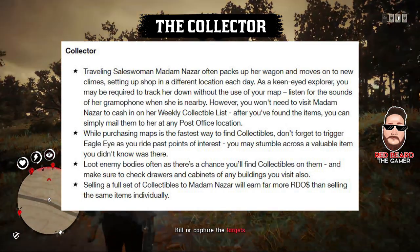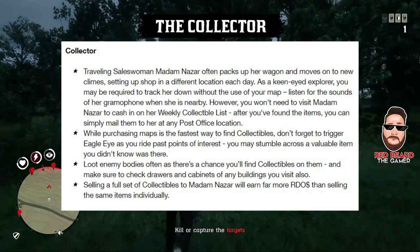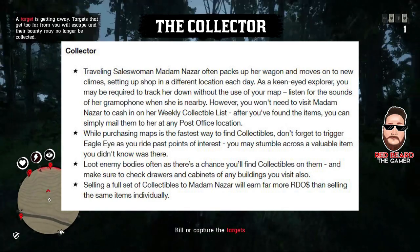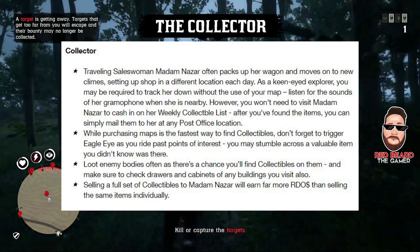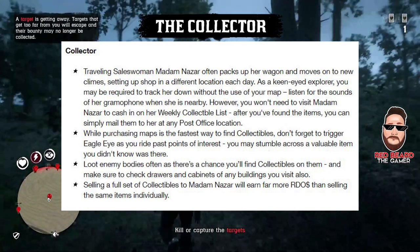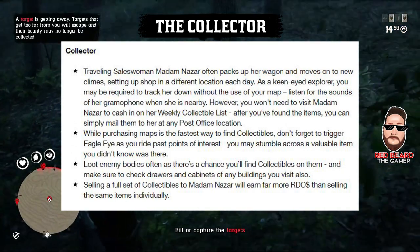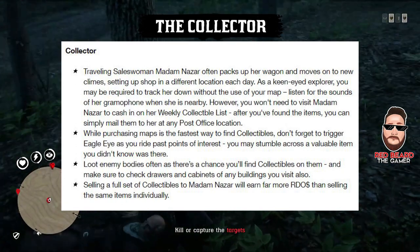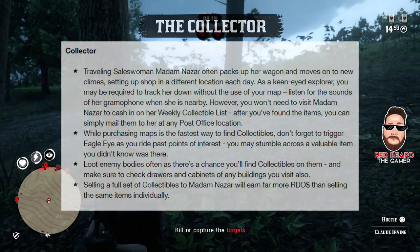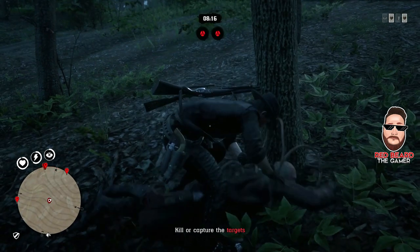If you have the metal detector, ride horseback with it out and you're going to run into a lot of stuff that way. Also, loot enemy bodies as there's a chance you'll find collectibles on them, and make sure to check drawers and cabinets of any buildings you visit. Selling a full set of collectibles to Madame Nazar earns more money than selling them individually — you can visit her directly or go to your local post office and mail them to her.